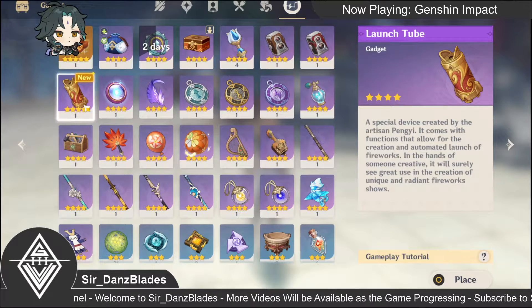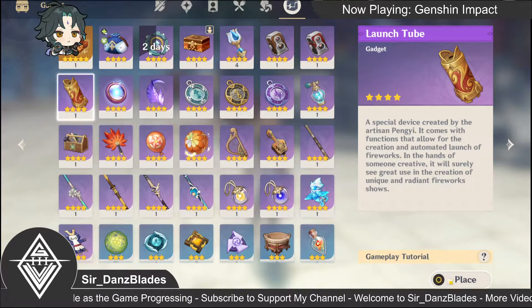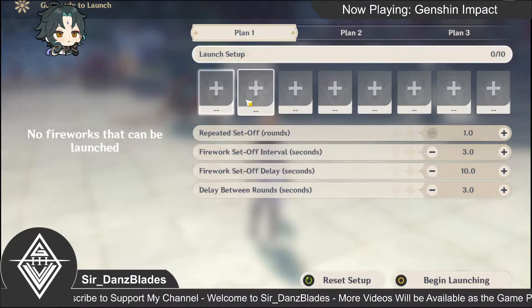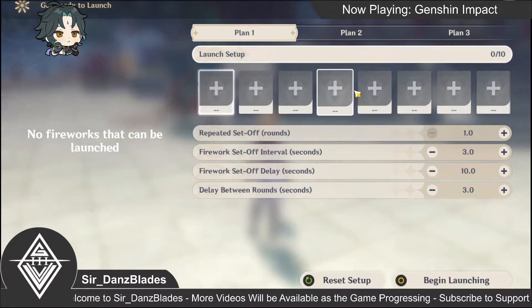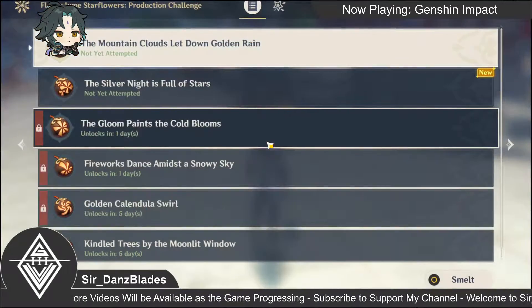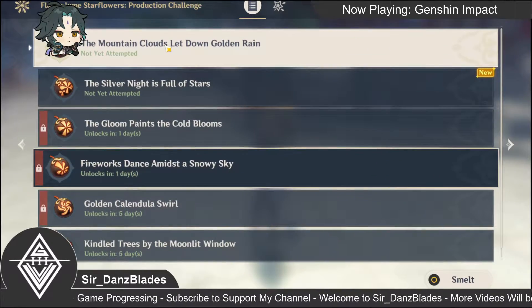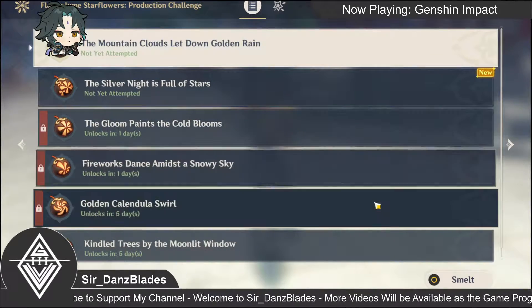This gadget can only be obtained by completing the first quiz of this Flameplume Starflower event. Let's go — ready to launch! Nice, the fireworks are going off — one, two, three, four, five, six.